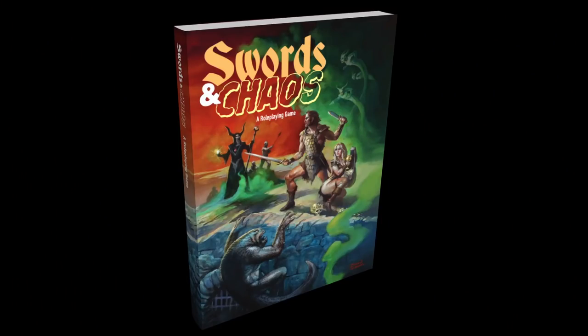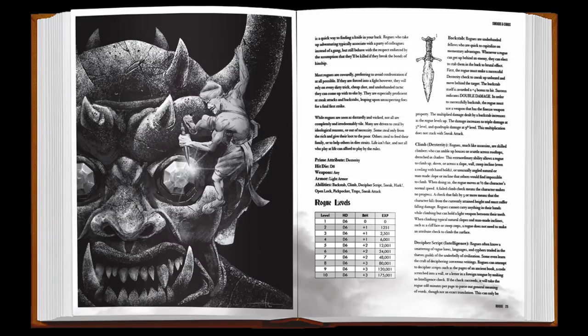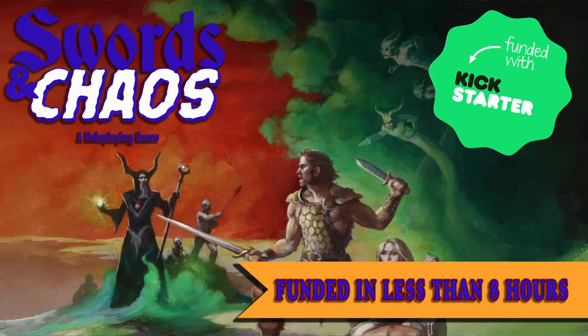This video is sponsored by Swords & Chaos, an RPG that weds old school and new school design to produce a pulse-pounding sword and sorcery experience, finally crafted to emulate the feeling of a classic tale straight from the pulps. Play larger-than-life characters in a grim and wicked age. Swords & Chaos is powered by the D20-based Siege Engine. Those familiar with the OSR, Castles & Crusades, or even 5th edition will be able to dive in right away. Are you prepared for high adventure inspired by the works of Robert E. Howard, Charles Saunders, or other titans of the genre? If so, check it out on Kickstarter using the link below.